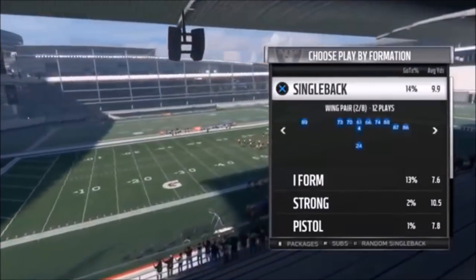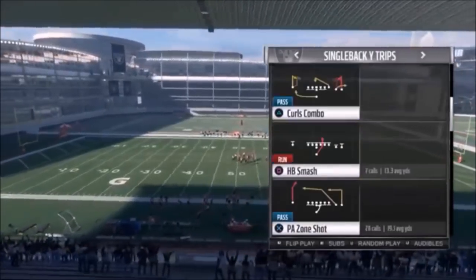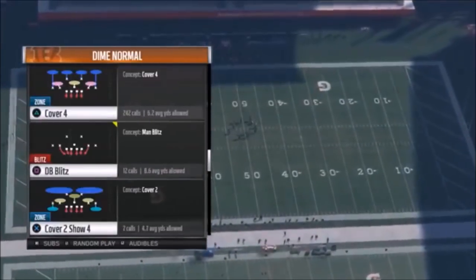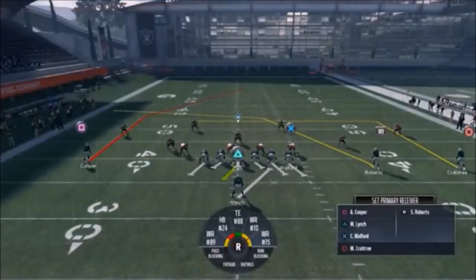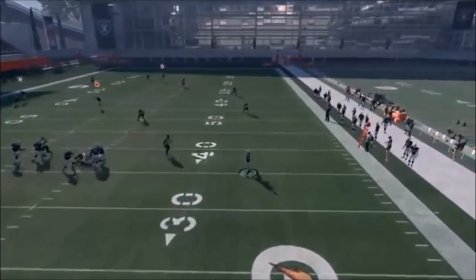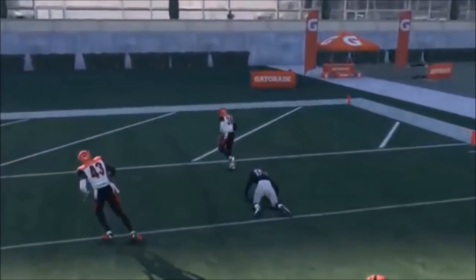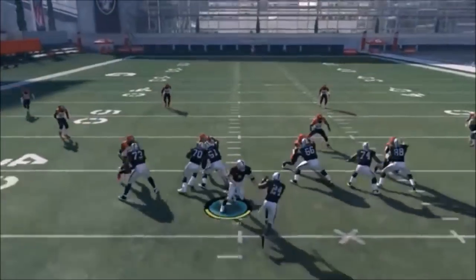The cover four beater is real simple — no real adjustments. It's out of the Single Back Y Trips and it's the PA Zone Shot. We're going to go with a nickel or dime cover four. This play right here has no adjustments. You just got to get that edge — the play action is not necessary. Pass lead outside. You can see he was open. It's a real simple pitch and catch.